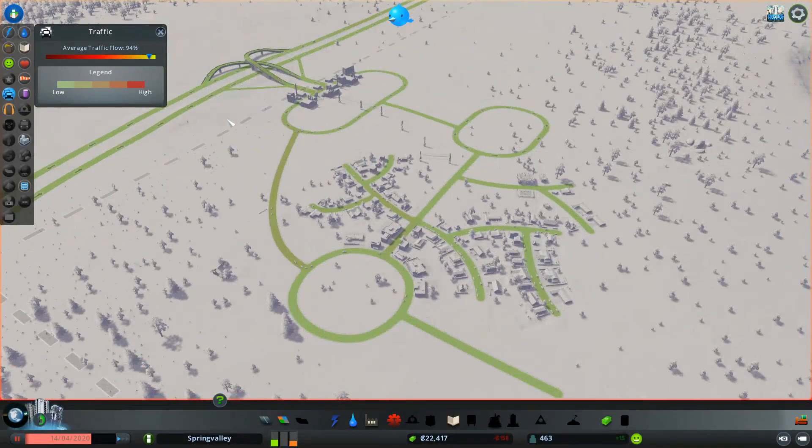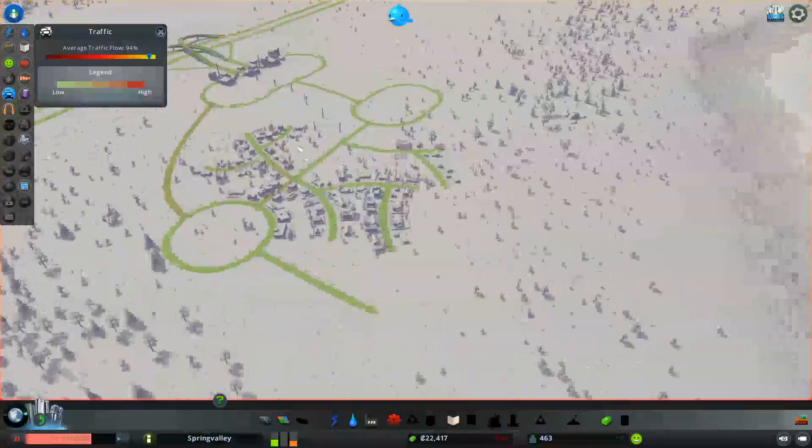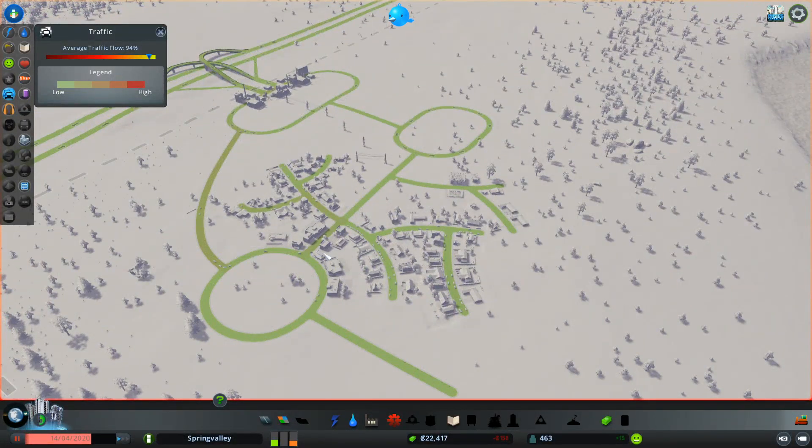So that's it - that's how you get started on building a small village with good traffic flow that will allow for expansion later on in the game. Pop your thoughts below in the comments section. I'd really love to know what you think of this layout and design. As I said, it's a very British style with the cul-de-sacs and the roundabouts, but that's how I feel comfortable, and that's how I tend to imagine small towns being built up.